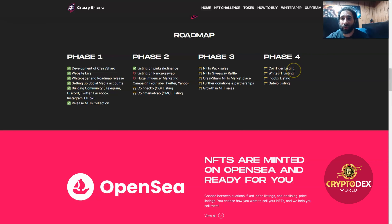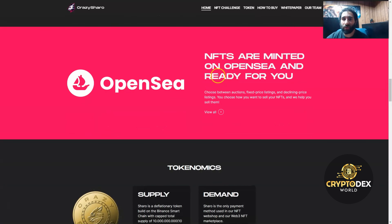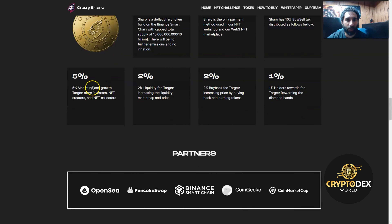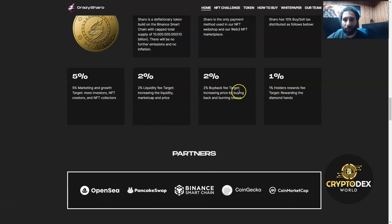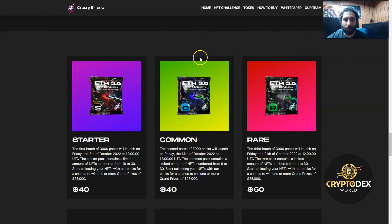Phase 4 is going to be huge — listing on some big names: CoinTiger, WhiteBit, Indolexing, and Gate.io. The NFTs are minted, they're on OpenSea, and they are ready for you. You can also see the tokenomics for supply, demand, and taxes: 5% for marketing growth, 2% for liquidity, 2% for buyback, and 1% for holders. Major partners include OpenSea, PancakeSwap, Binance, CoinGecko, and CoinMarketCap.